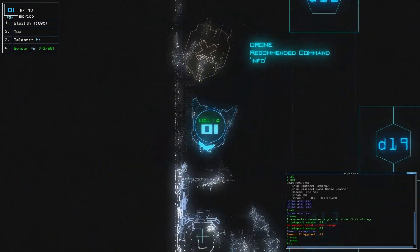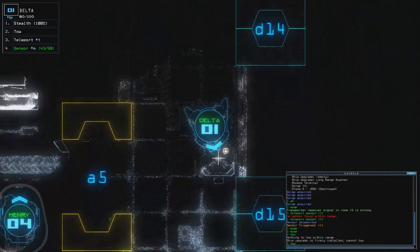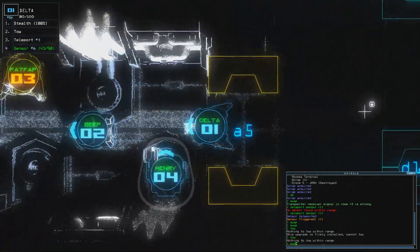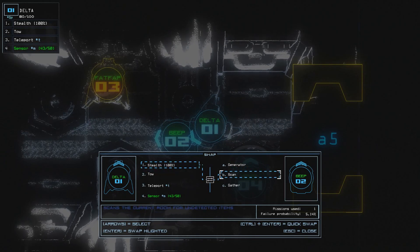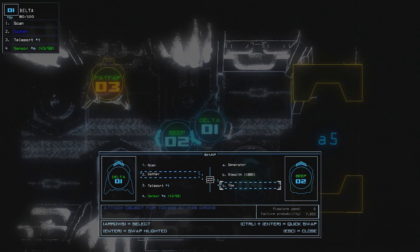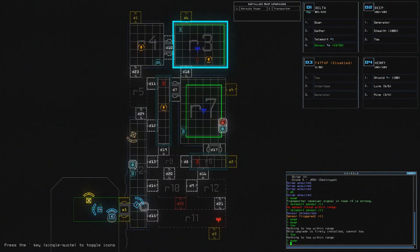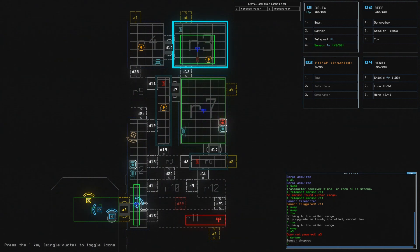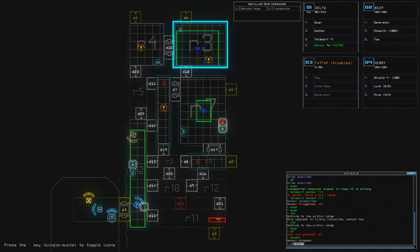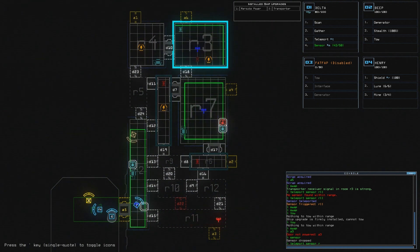Stealth and Toe. There's nothing here — oh no, it's firmly installed. And there's nothing here. Brilliant. Never mind that then. Let's have the scan back and gather. Can't open A3 for now. Let's plop down another sensor.